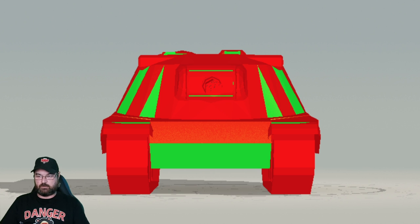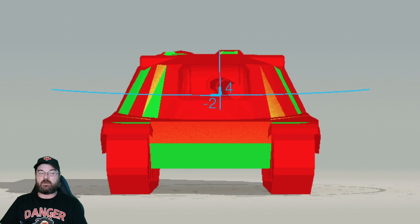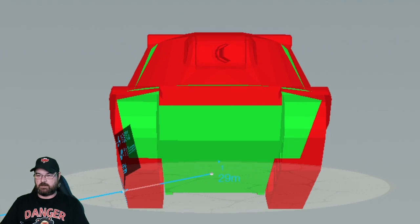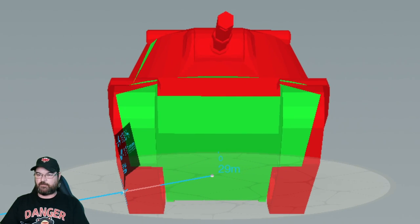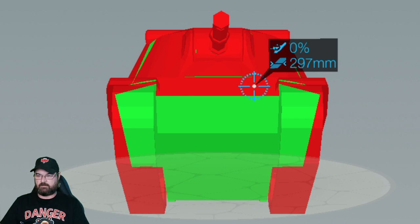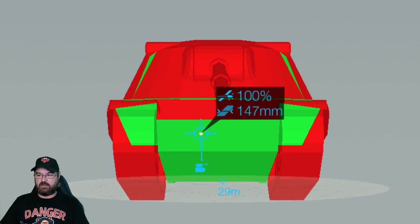If you wiggle and jiggle, those cheeks become much harder to hit. With 13 degrees of gun depression, you should be sitting hull-down with the bottom plate fully covered — 13 degrees is obscene. Side-on it's just pants, but frontally with the bottom plate hidden, those cheeks are no longer penetrable and the top plate holds up well. That is the correct way to position this tank.